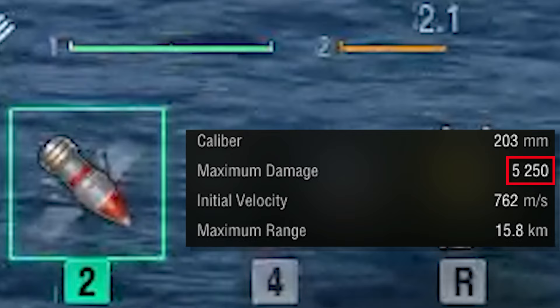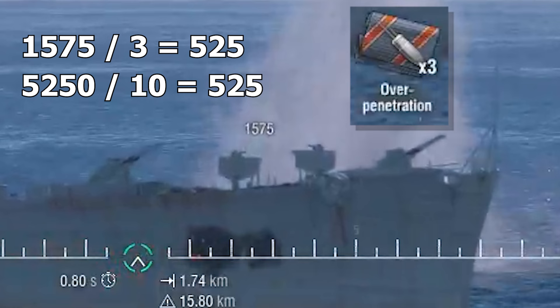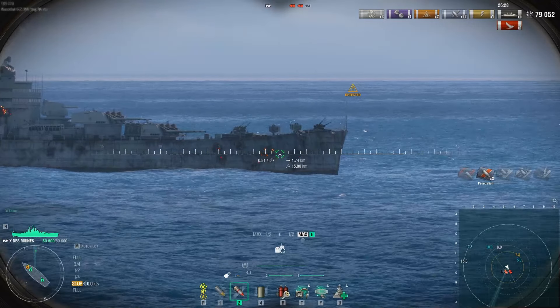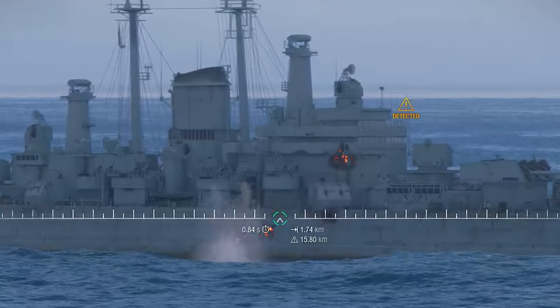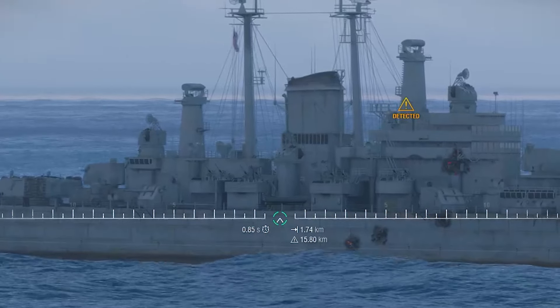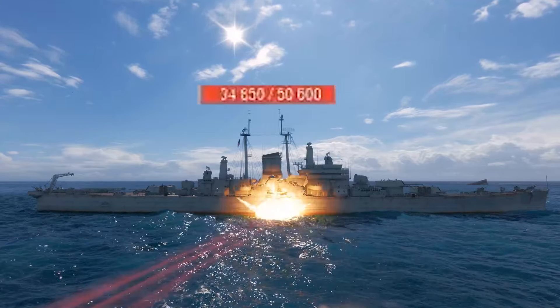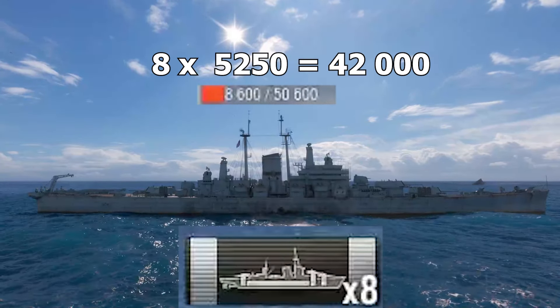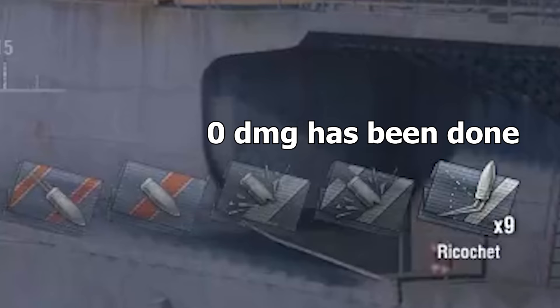Let's move on to AP. AP has higher alpha than HE, and as you can see here, we are constantly shooting the nose, dealing over-pen damage, which is one tenth of our alpha. But as you've probably noticed, we do not care about saturation — we can shoot the saturated part and deal just the same damage as on the non-saturated part. AP shells have three states: they can over-pen, dealing one tenth of the alpha; they can pen, dealing around one third of the alpha; or they can hit the citadel, dealing the full alpha damage — 5250. AP shells have one disadvantage: if shooting at a sharp angle, they can completely bounce off, dealing zero damage.